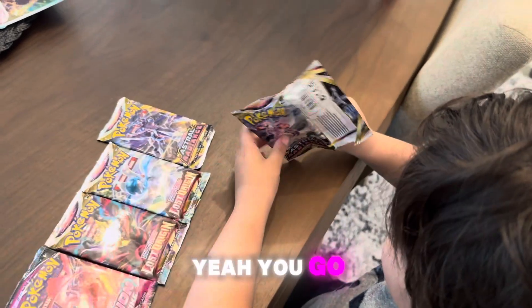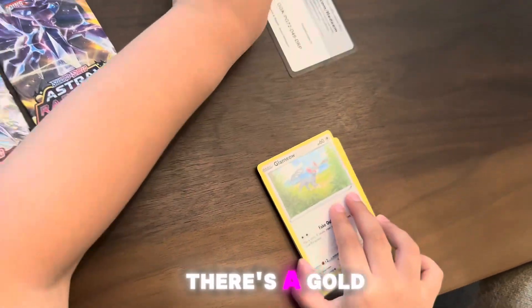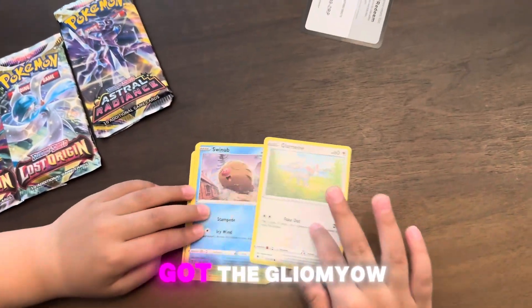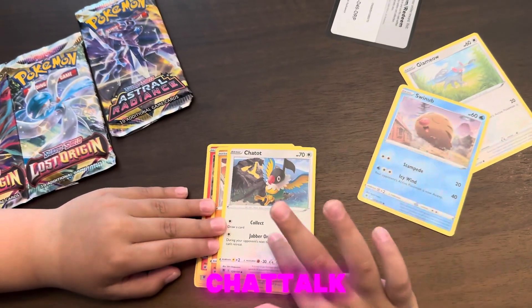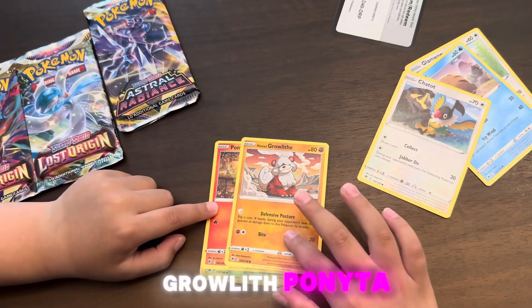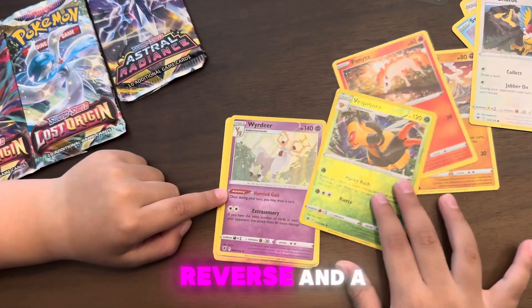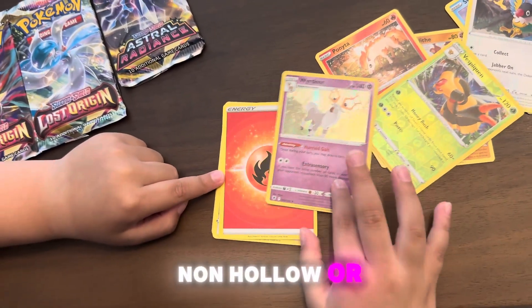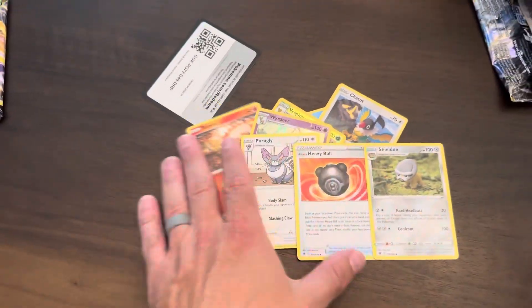Pull it out the side — yeah, get it out of there. There's a Gallade. We got the Glimmet, Glimmeow, Swinub, Chatot, Growlithe, Ponyta, Vespiquen reverse, and a non-holo. Wait, it's a holo — white ear, weird ear. We got five cards. Nothing.